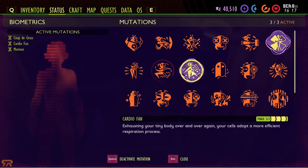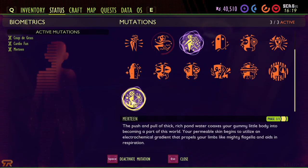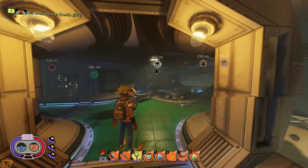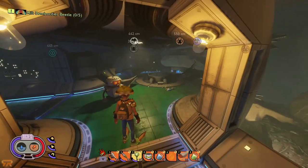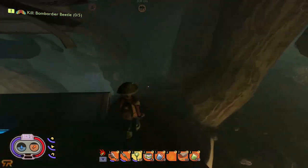Cardio fan is one I typically keep on me all the time, and it helps with swimming a little faster and holding my breath underwater a little longer. So now we have all that set up — we're going through and we're going to leave Burgle. There are two ways to get down there.